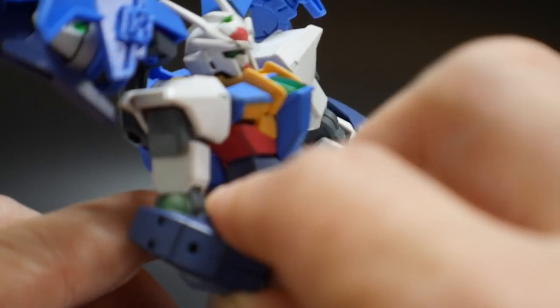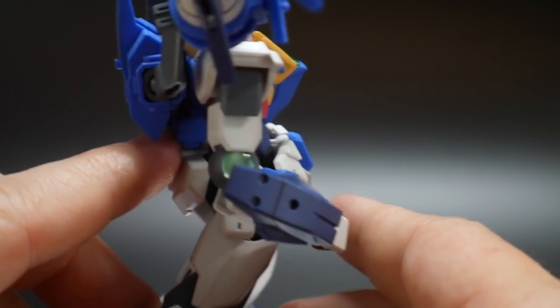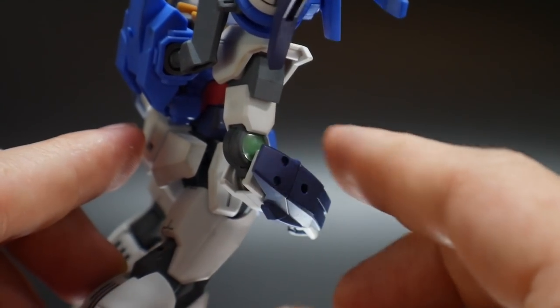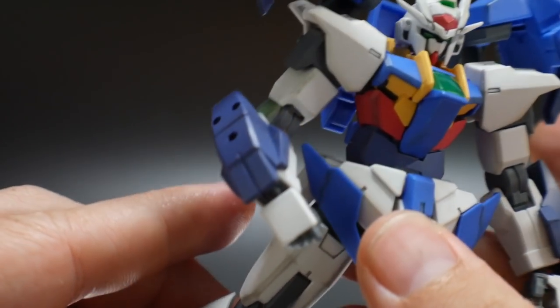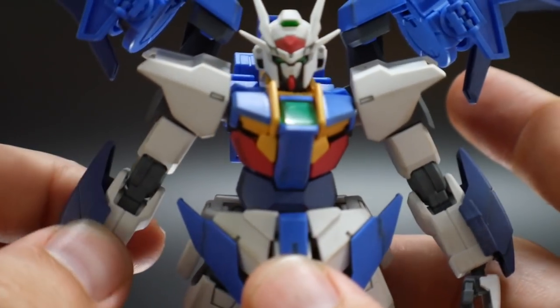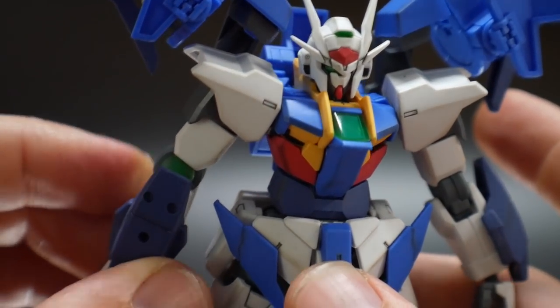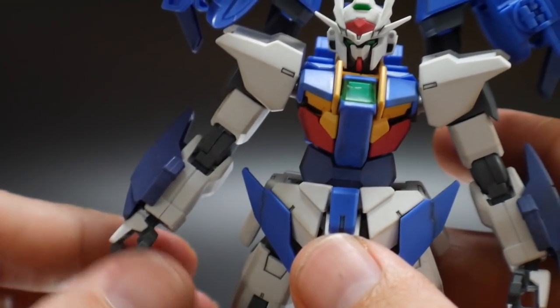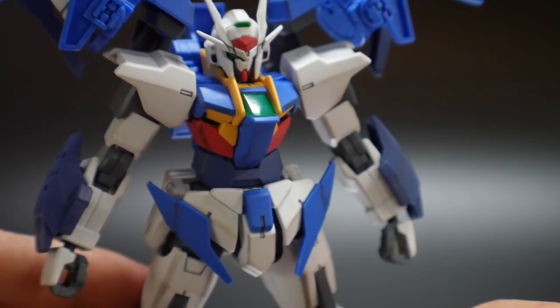Also, when it comes to these little clear parts, there's no sticker that goes underneath it. I just went ahead and painted it fluorescent green underneath to give it a little more emphasis. But it's up to you if you want to keep it the way it is or spray clear green on the clear piece itself. Overall the body doesn't look too bad.